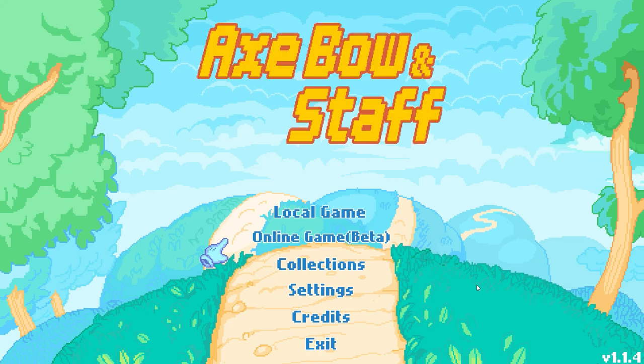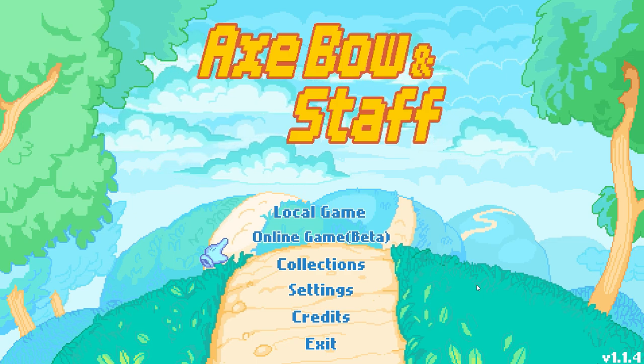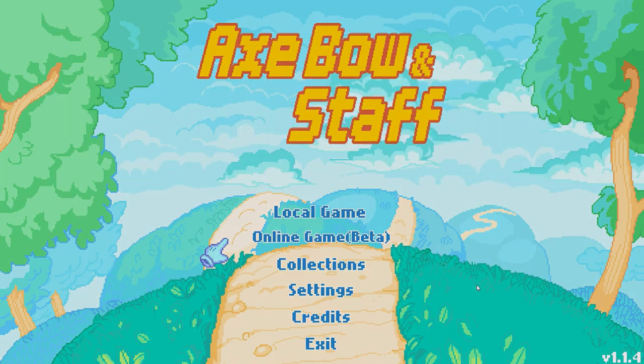Anyway, that's my overall thoughts on Axe, Bow and Staff. It is only $9.99 and I'll have a link to the Steam page and official page in the description below. If you're interested, definitely check it out. I'd like to hear from you in the comments — what did you think of this game and this video? If you'd like to see more videos covering games you may not have heard of, make sure to subscribe. Follow me on Twitter and I'll see you next time.